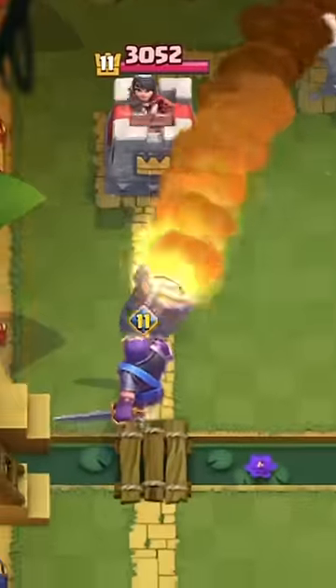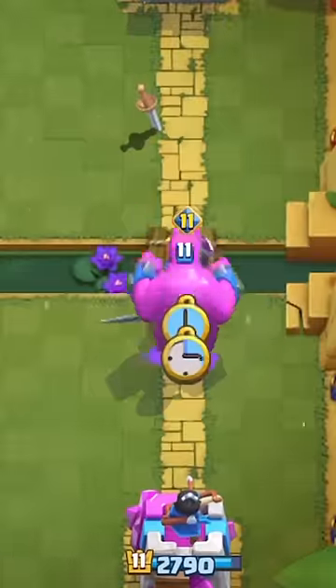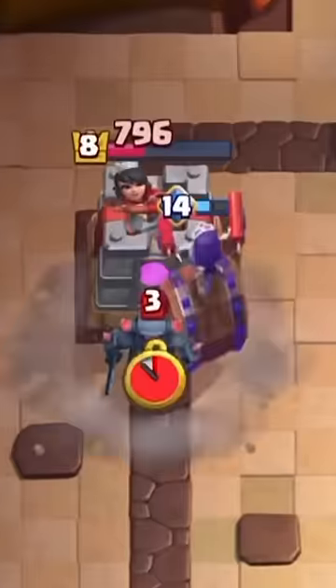The Evolved Knight has more health than a Golem, and it is so versatile that you can use it with X-Bow, Hog Rider, and even Elixir Golem. I mean, the only evolutions that are better are the Wall Breakers, which can kill troops and deal 2,000 damage for just 2 Elixir.